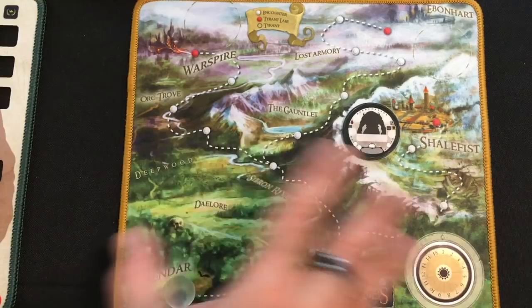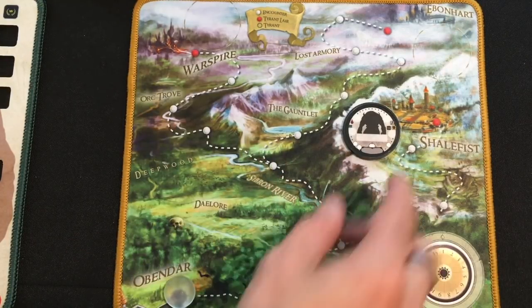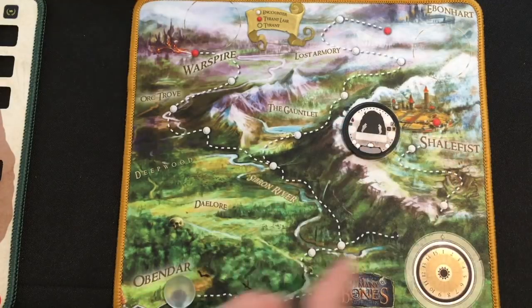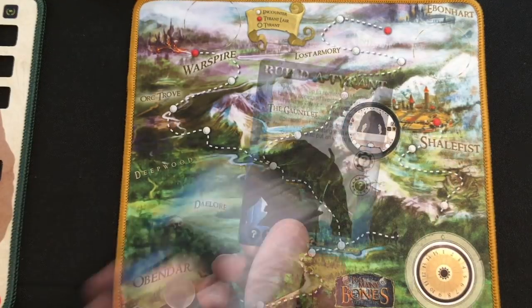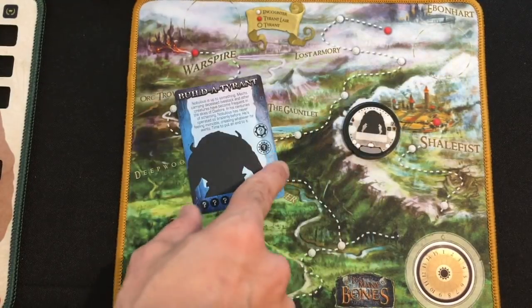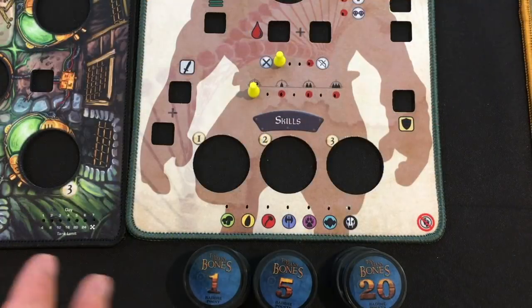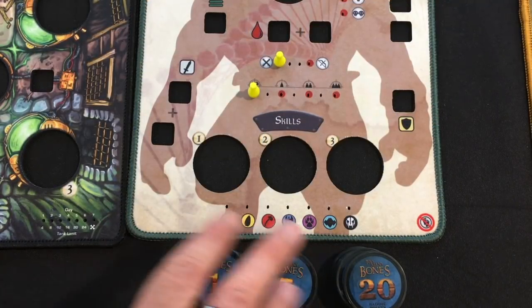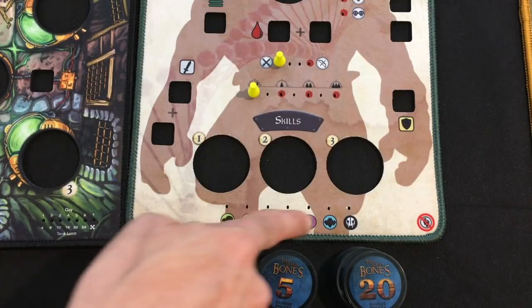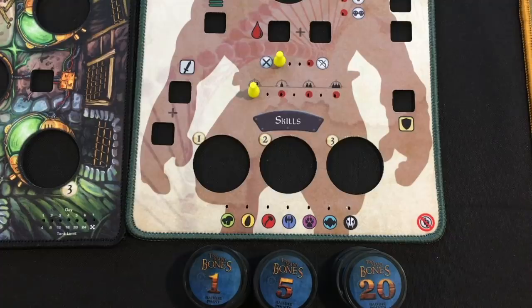I'm going to set up the map using the separately purchasable adventure map, with the day counter on one. The tyrant is six progress away in Shalefist, and you use one Build a Tyrant boss fight card once you reach them. Note that you will not build your baddie stacks yet, because you don't know what baddie types your tyrant is aligned with.